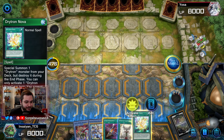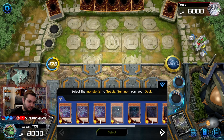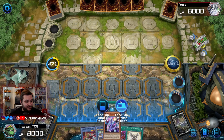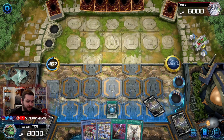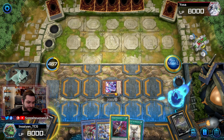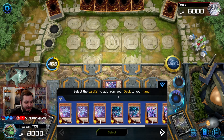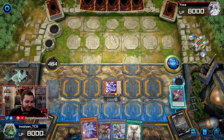Let's go ahead and activate Drytron Nova. It looks like our opponent might not have anything. We're going to summon Zeta then activate Cyber Emergency and add Alpha, because all you need for the full combo is Alpha and Zeta.